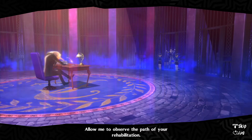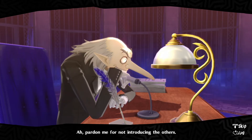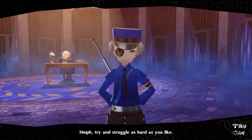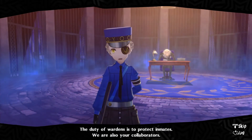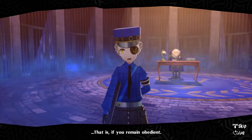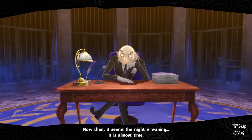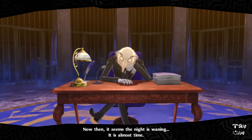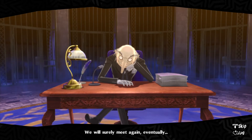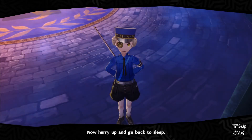Allow me to observe the path of your rehabilitation. Pardon me for not introducing the others. To your right is Caroline, to your left, Justine. They serve as wardens here. Try and struggle as hard as you'd like! The duty of wardens is to protect inmates — we are also your collaborators. That is, if you remain obedient. I shall explain the roles of these two at another occasion. Now then, it seems the night is waning — it is almost time. Take your time to slowly come to understand this place. We will surely meet again, eventually. Time's up — now hurry up and go back to sleep.